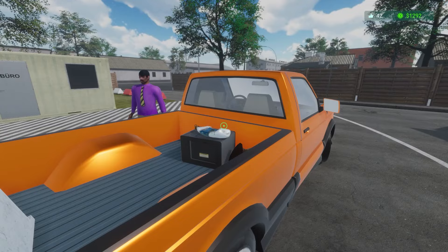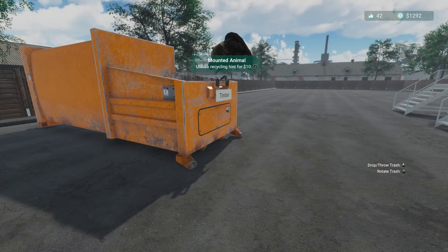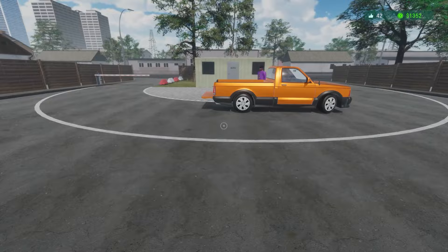That is a plastic container — that's recyclables. Later on you can get lots of different options to process this. That's a mounted animal and from experience it's actually wood. Then we've got an oven which, given the strength of our character, is going to go in household appliances — just fling it at the back. And finally a microwave oven which will also go in the back.